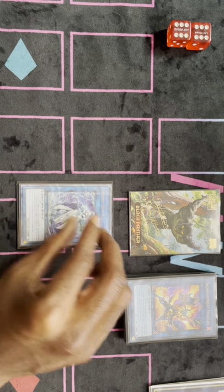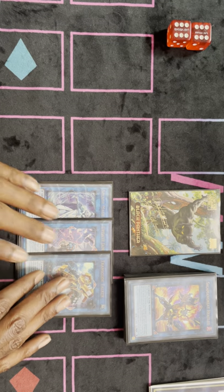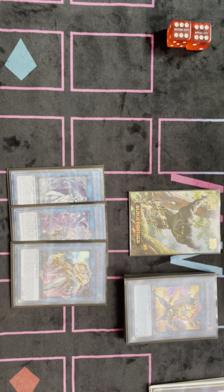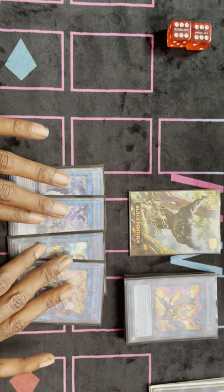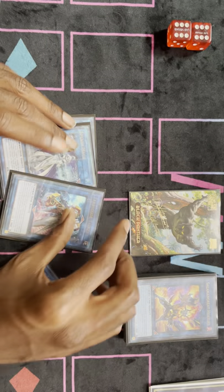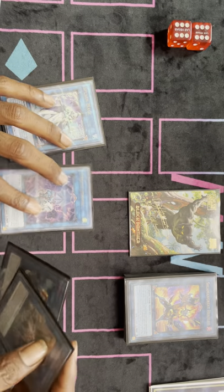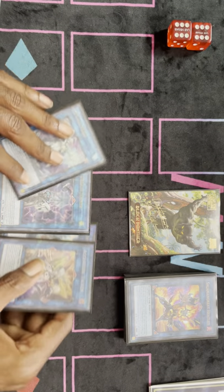And then we play one Splash Mage, one Update Jammer, and one Transcode Talker. You know the package — this is standard for any Cybers deck. You should also be playing Access Code Talker with them. You go Update into Splash into Transcode into Access, or you can differ. Sometimes you can even skip Splash Mage depending on if you have links on board. You play all four of them because they're just so versatile.